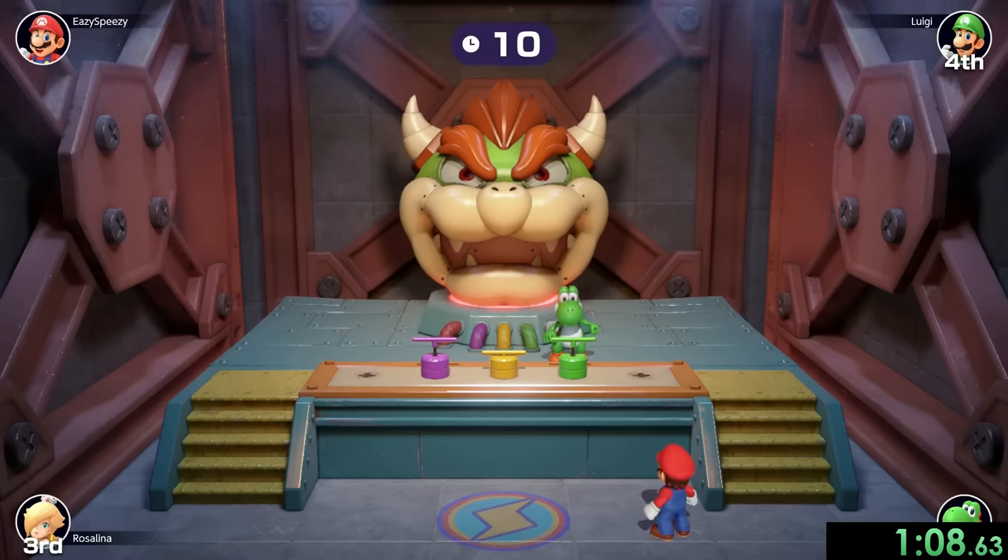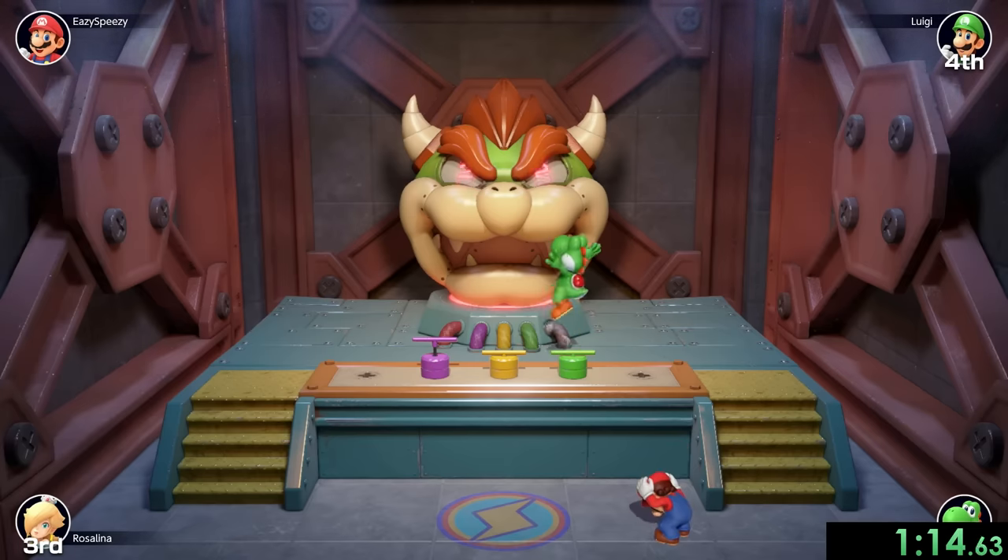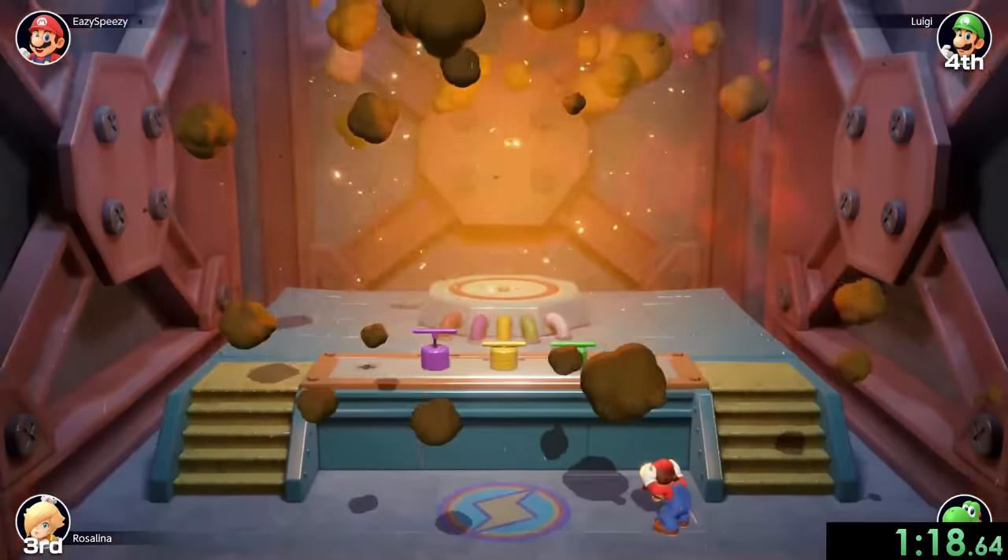I don't know if this is actually coded into the game, but usually Yoshi goes for the green lever last, and it looks like that is going to set off an explosion. So finally we actually have a run and we're going to be able to continue on.